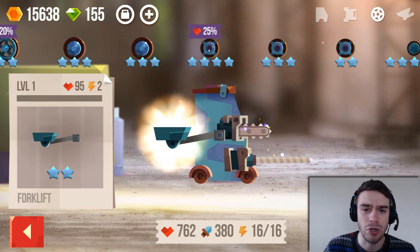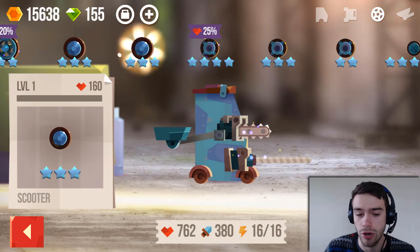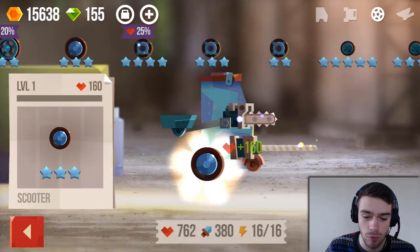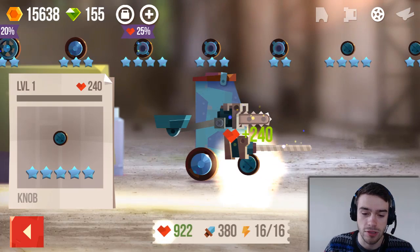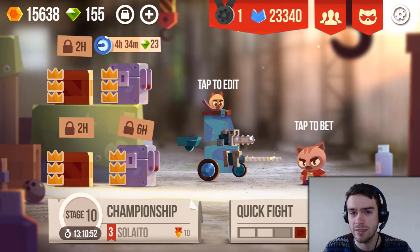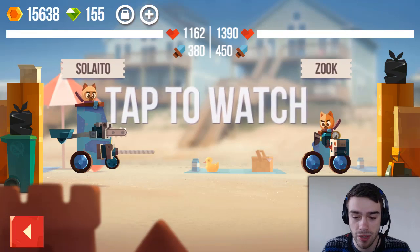I certainly recommend wheels because every wheel adds health to your vehicle. As you can see at the bottom we currently have 762. When we add this wheel it will increase, and we can add another wheel too. This is our current vehicle — why not take it for a test drive? Keep in mind I've designed this vehicle pretty badly and it probably won't perform that well.